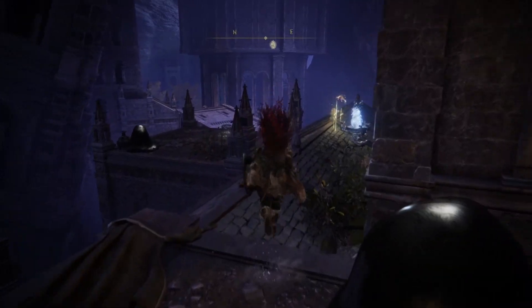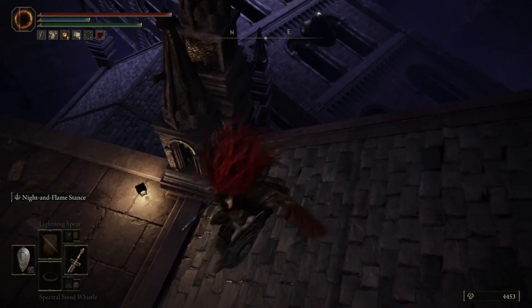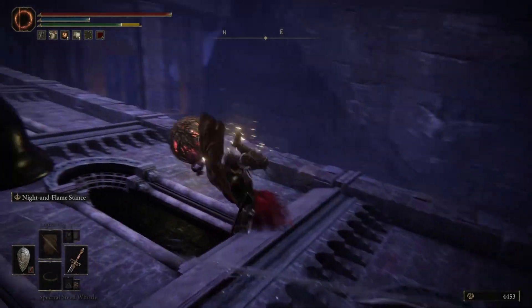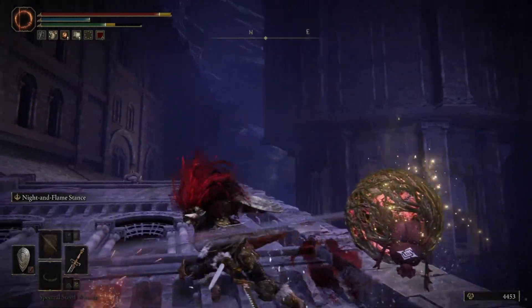You're going to be attacked by these little blubber things here. Just try to ignore them, or if you want, you can fight them. You've got your little ball there that I think drops an Ashes of War — I'm not really sure — so you need to kill it quickly.